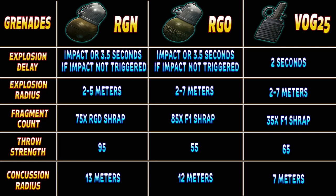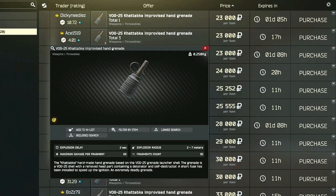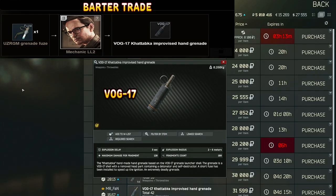Impact grenades are not your only option. If you don't have them, VOG-25s are the next best thing with their two-second fuse. These grenades are also not sold by traders and can't be bartered for, but you can craft eight of them at Workbench level 1 using a Leatherman tool, five fuses, and five VOG-25 grenade launcher cartridges — it takes one hour and 40 minutes. You can also just buy them from the flea market, usually for about 25,000 rubles each.